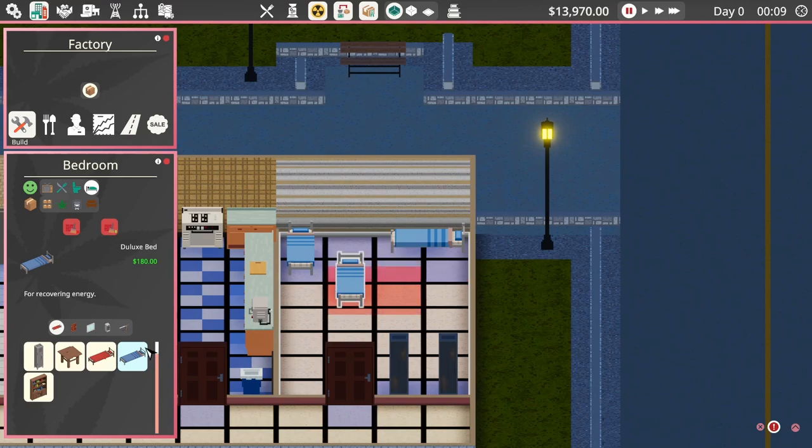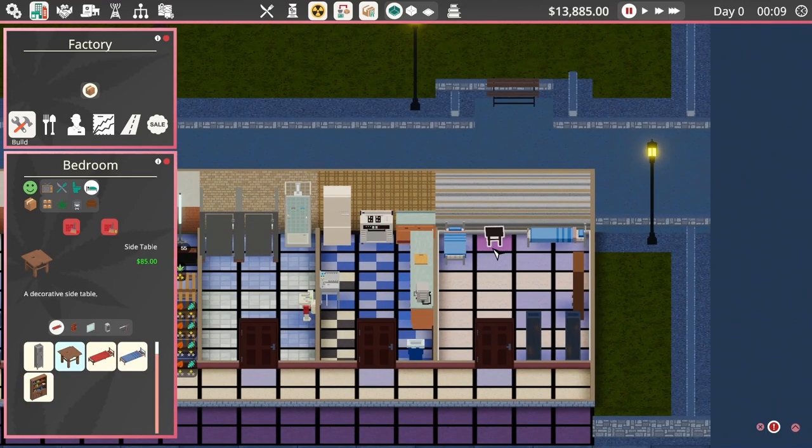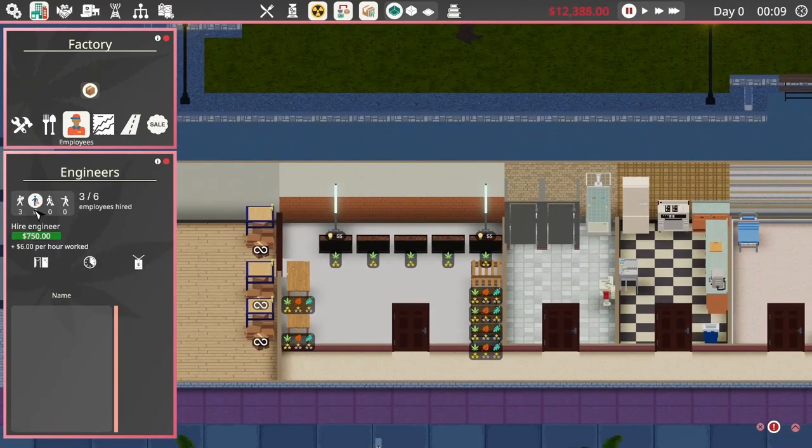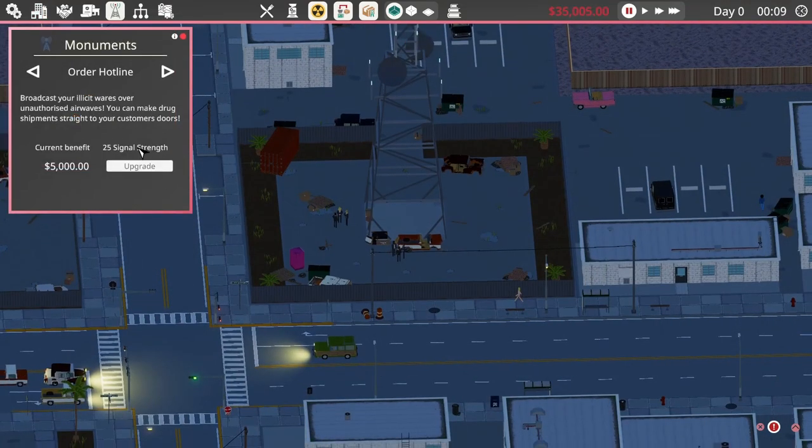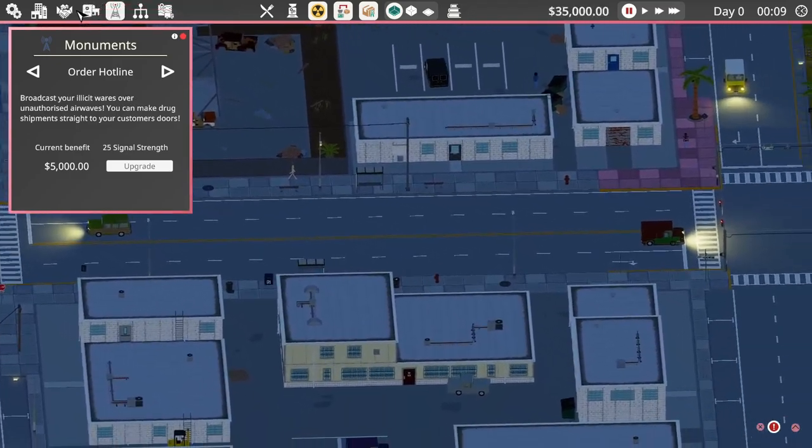With that said I'm pretty good to go with all the facilities and we are going to be able to start playing. Before I do, I'll have to make sure you buy the hotline antenna so that you can take orders and make money.